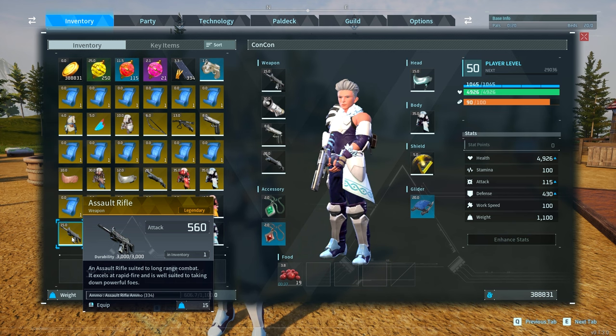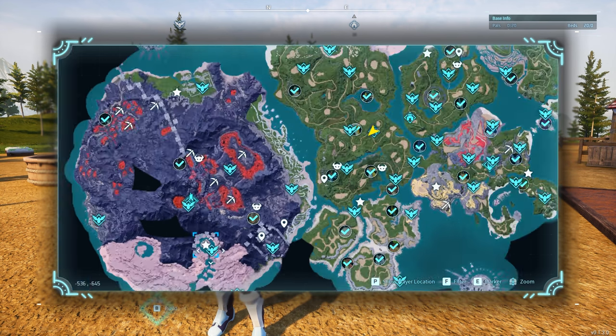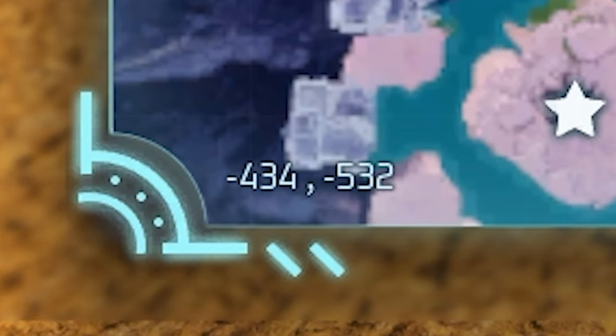Then we have the assault rifle with an attack of 560, compared to the base attack of 320. This is going to be found in the volcano area from an alpha Pal called Blazamut. It's going to be in a cave, with the cave entrance located at coordinates -434, -532.